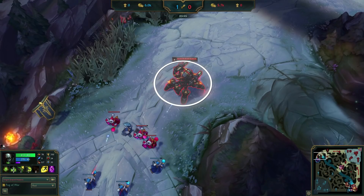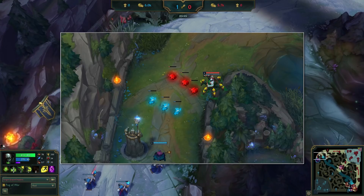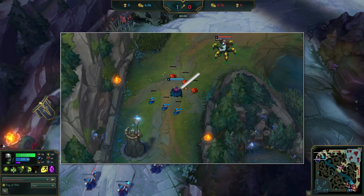There are two main reasons. First, look at the wave. Since the big wave he pushed in was cleared by the tower, he no longer has the minion advantage to help him if Jax all ins. This is a very common window for melee champions to look for all-ins if the ranged champion gets greedy with their positioning. So if Impact walked up to try to pressure Jax when he went to last hit those three ranged minions, Jax would go for mission 3 and all in 100%. So he stays out of range of Jax's full jump.